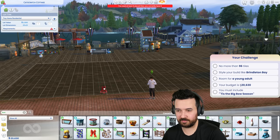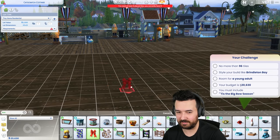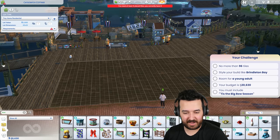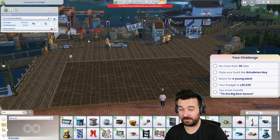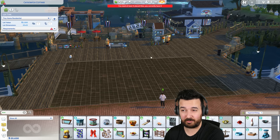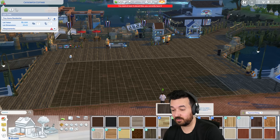And we have to include a bow - this bow here - which should be fine. A bit random, but we can do it. I've already set our cash to our budget, so we don't have to worry about that. What I'd like to do is spend every single dollar of our budget and use every single tile of space. So we're going to see how well we can do with that.